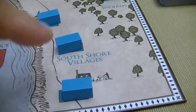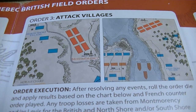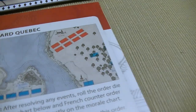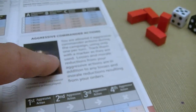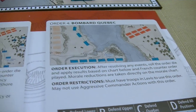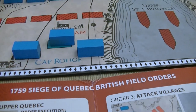We have a village on the South Shore and North Shore villages up there on the board. Bombard Quebec requires troops in Levis, and you may not use aggressive commander actions with this one — that's using artillery to try to deplete their troops there. Attacking Quebec itself requires troops in Abraham. When attacking that area, Cap Rouge troops are going to be depleted first. We also have actions to move troops or ships.